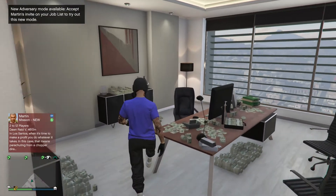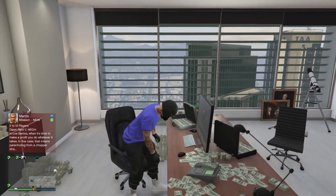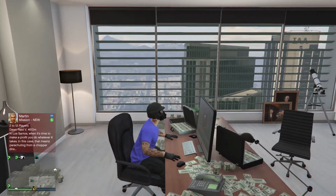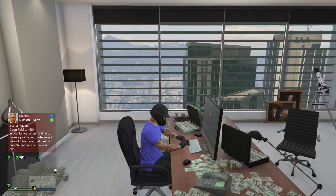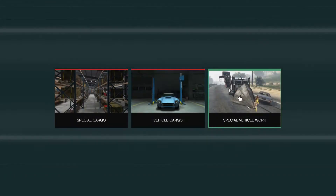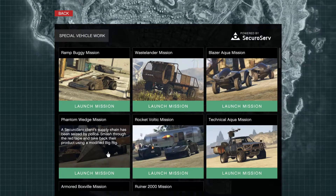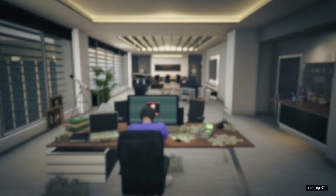So what we're going to do, all we've got to do is go over to the CEO office. We basically just go onto the computer and log in, then go to Special Vehicles, and we're going to go to Launch Phantom Wedge Mission.